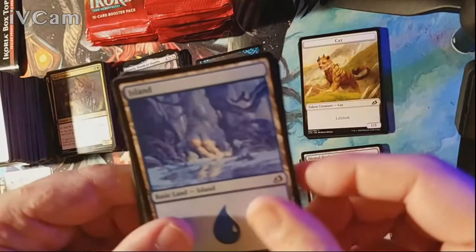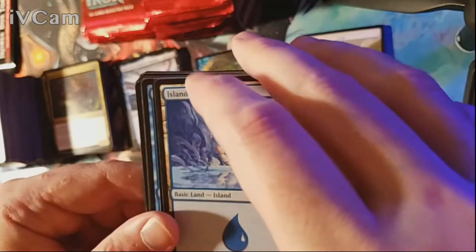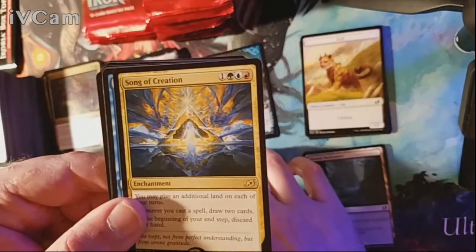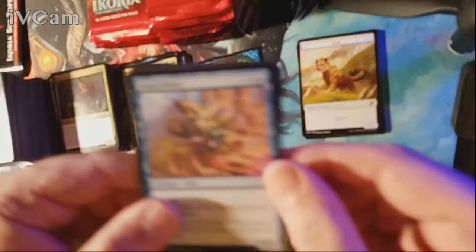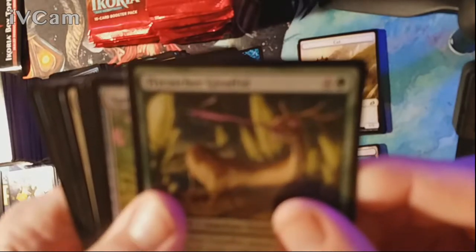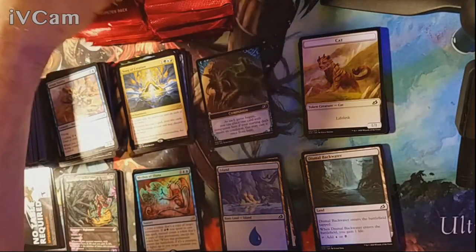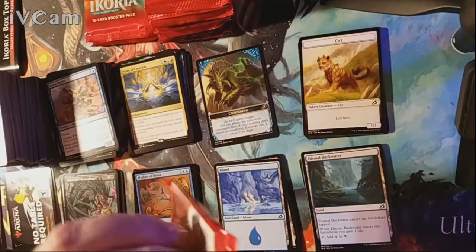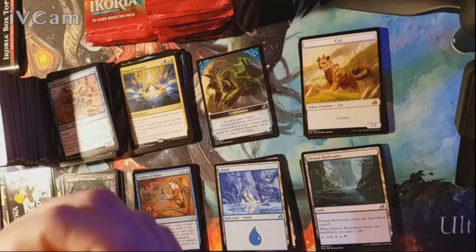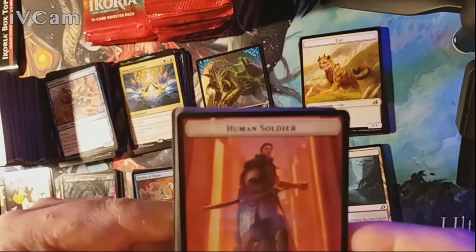Pack twenty — an Island is our land and our rare is Song of Creation. Uncommons are Avian Oddity, Sanctum Lockdown, and the Grim Flayer. Commons are Greater Sandworm, Sleeper Dart, and the Fire Prophecy — which blitz-leeched the dream-tale hanger-on. Make up your own stories, folks! I've been a storyteller for many years — I told stories about how great a place it was to work.